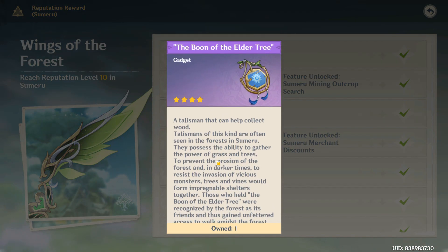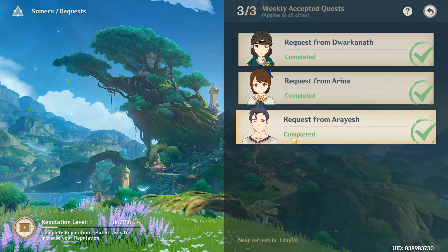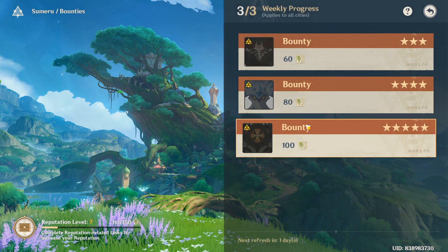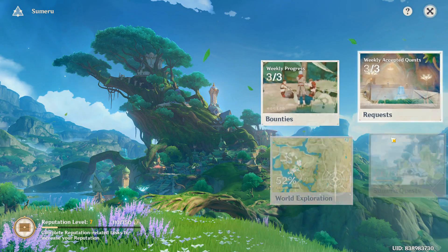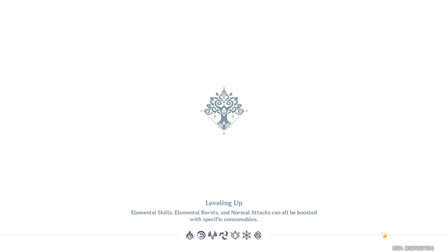At the third level you have to do the first commissions. I will show you these three commissions, and you can do this quest three times to get to level three. It's gonna be pretty easy. Let's go to the main menu and teleport over here.